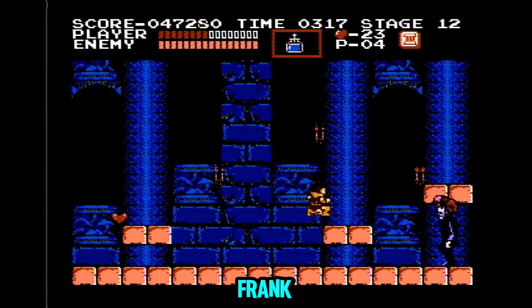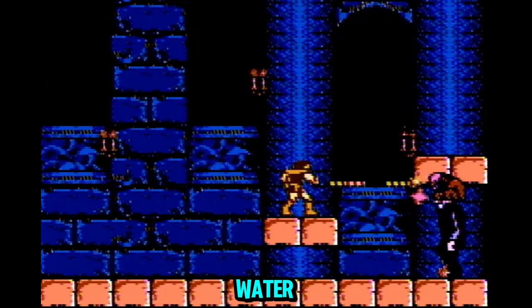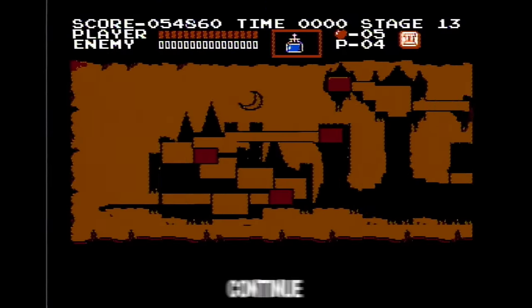To kill Frank, just stand in the center of this platform and keep throwing the holy water and whipping the shit out of Frankenstein until he dies. Perfect. Let's continue.